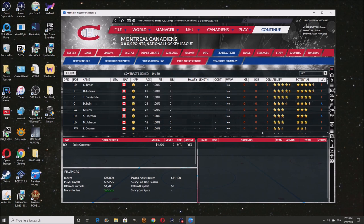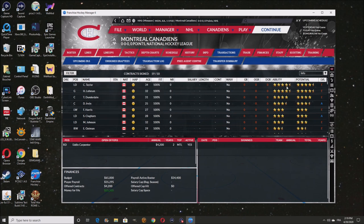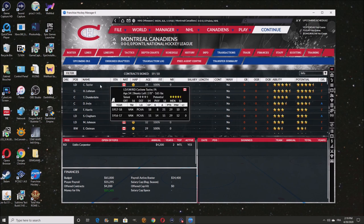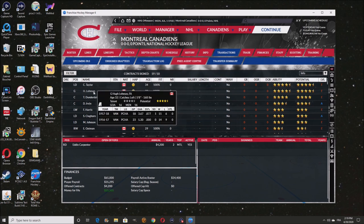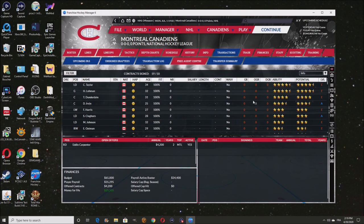Look at that — all the players that were playing for the Canadian team and the Rosebuds are now available on free agency since the Rosebuds ceased operations. We can pick them up. The first available player is Cyclone Taylor — Left D — he's a stud. He's 34 years of age so he's getting old, but he's a goddamn stud. I'm going to pick up Taylor for sure.